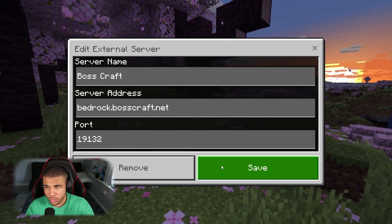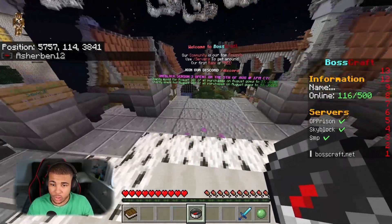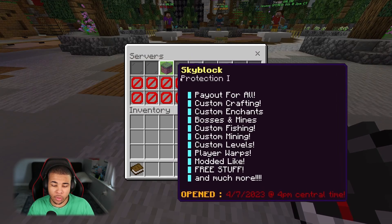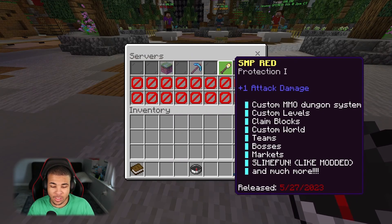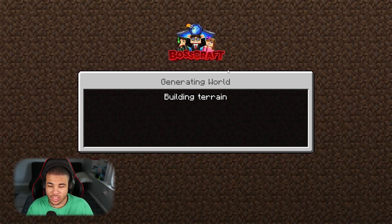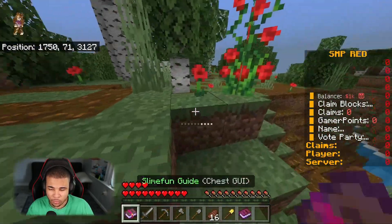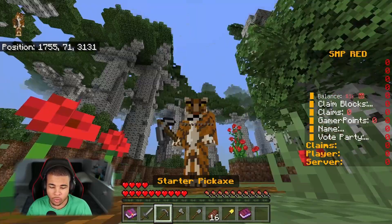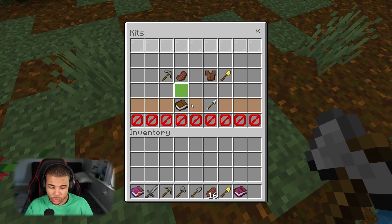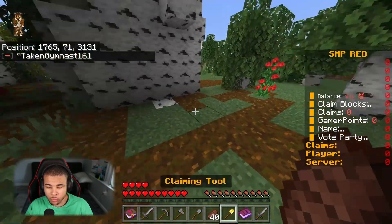Coming in at number 7, we have BossCraft, a multi-server network. The lobby looks good and inside their compass they have Skyblock, OP Prisons, and an SMP server as well. Let's check out their SMP server — I love SMP, it's such a great game mode. You spawn in with some items including a sword, and by typing kits you can get armor too. In the starter kit you can redeem armor and there are a bunch of other kits available as well.